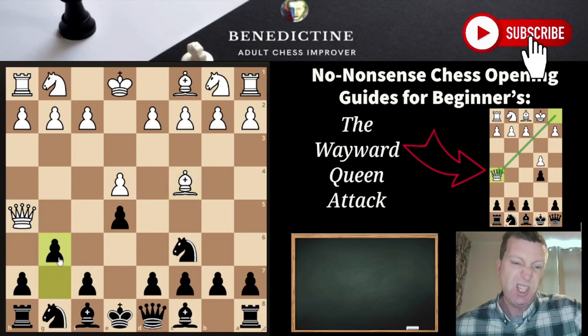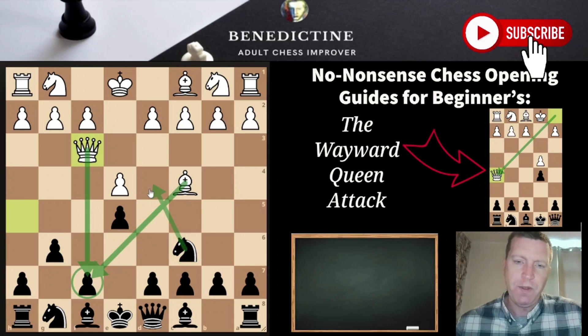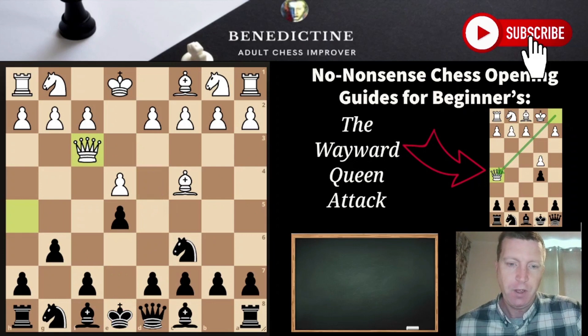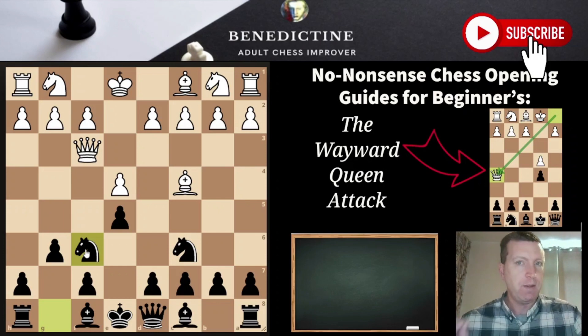The move you need to play is g6. The queen will retreat back to f3, renewing the threat against f7. We're not going to fall for that — we're simply going to bring the knight to f6. And that's essentially all you really need — that's the bare minimum of what you need to do against the wayward queen opening.